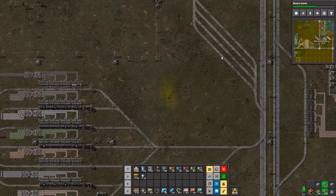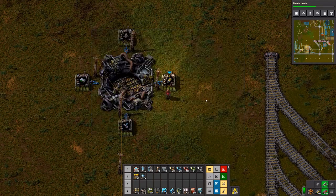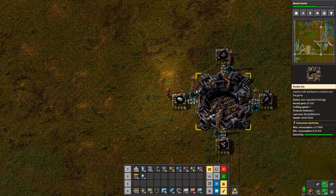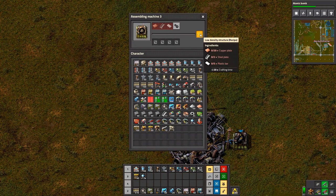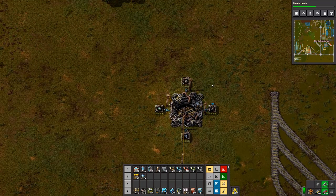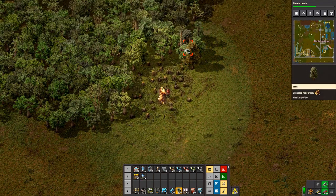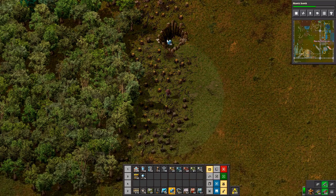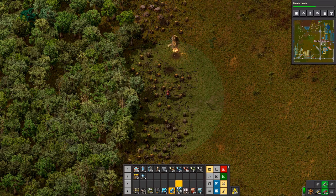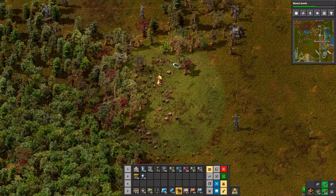I'm just going to connect up the delivery now. Do you have a setup for rocket fuel? I do not, but I have just hopefully doubled our oil production. We do need a setup for rocket fuel because we need rocket fuel to launch rockets, funny enough. Oh, is that what it's used for? Yeah. So how do you make rocket fuel — is it made in a chemical plant?